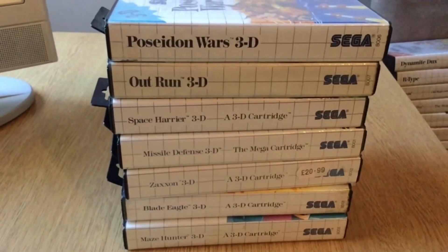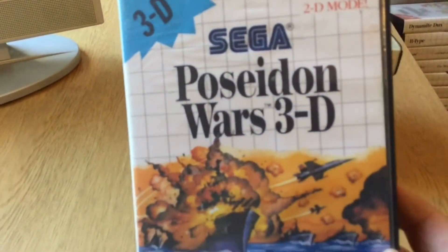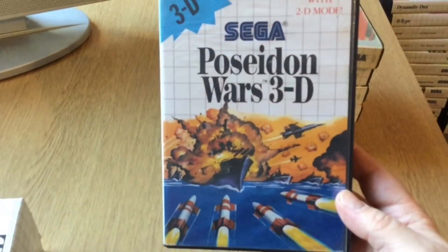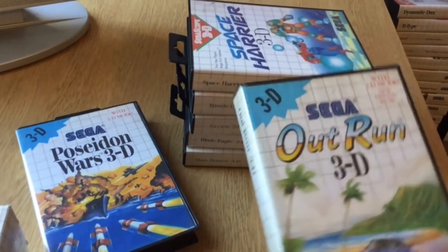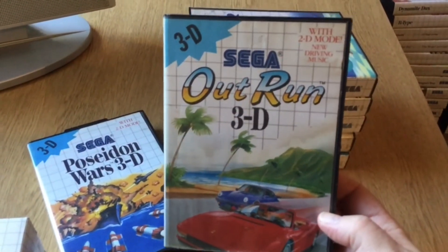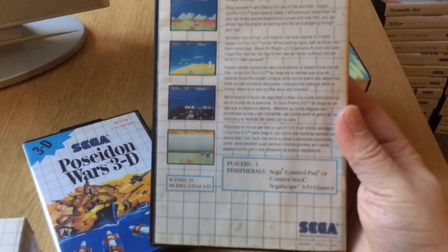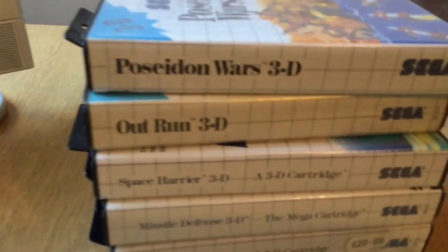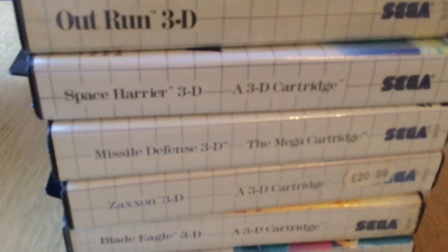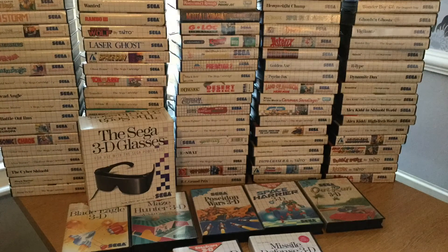That leaves us with the 3D games. As you can see at the top here we've got Poseidon Wars 3D — I really like the depth, the 3D effect works really well on this game. And then we've got Outrun — I do like the conversion of Outrun on the Master System and the 3D visual effects work really well. Then moving on to the other ones: Space Harrier 3D — that doesn't work too great — Missile Defense, Saxon, and Blade Eagle.